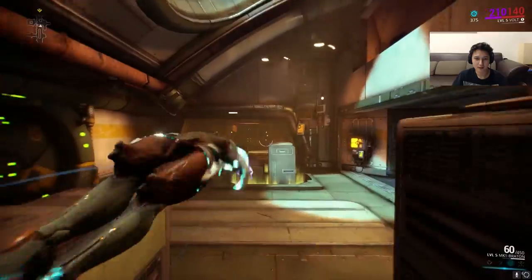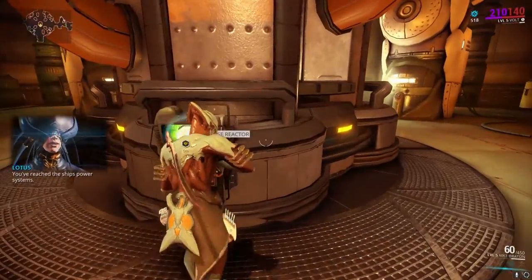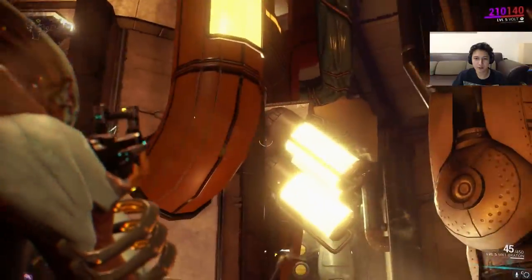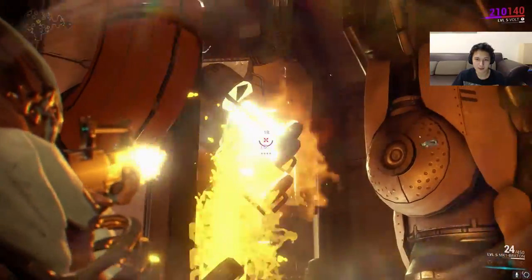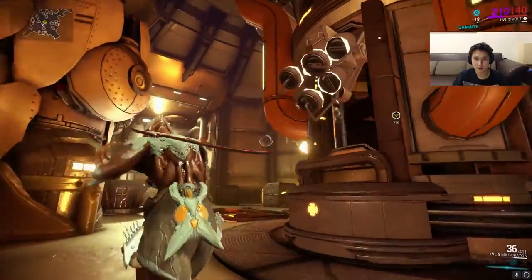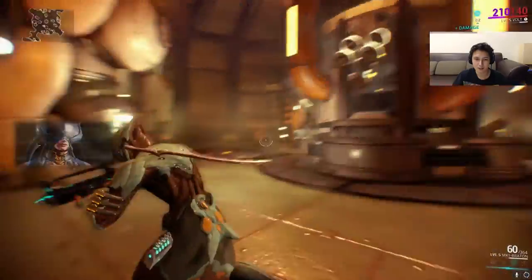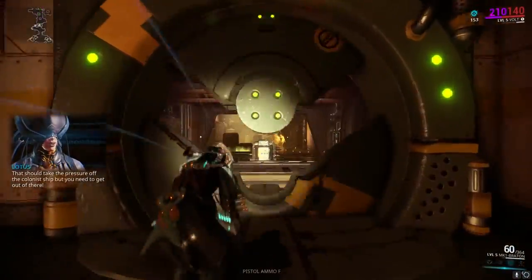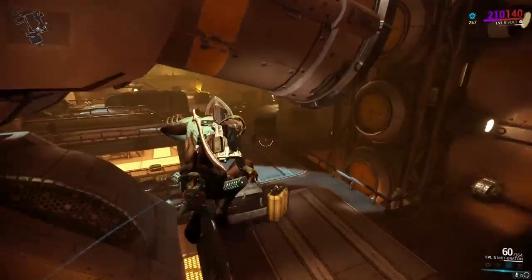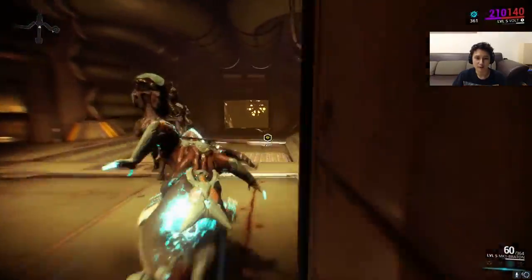Some missions can change halfway through. The mission we just did was a retrieval, and now there's a sabotage. We could have chosen to just extract as soon as we got our nav segment, but for the sake of the story, let's complete this sabotage as well. You should take the pressure off the colonists' ship, but you need to get out of there — get to extraction before the reactor goes critical. Now let's extract, and we should be able to access Mercury once we have this nav segment.